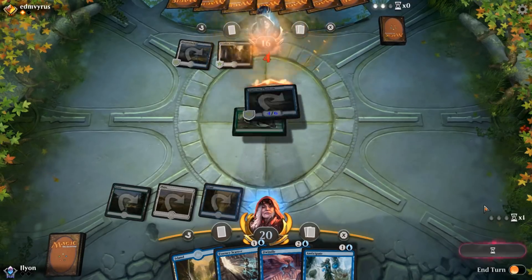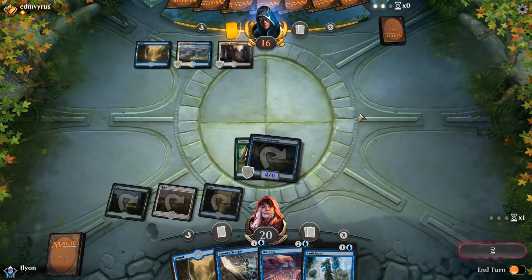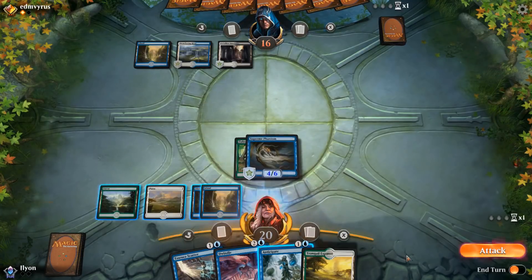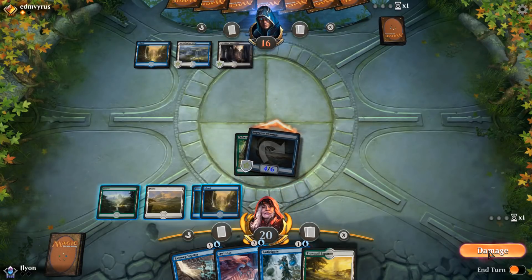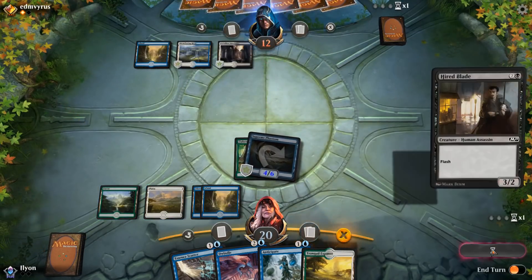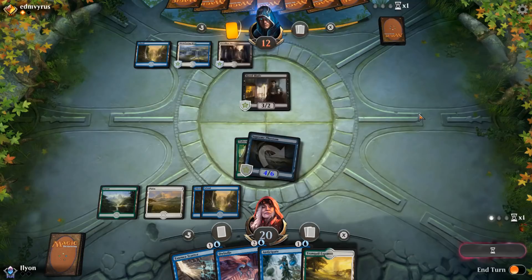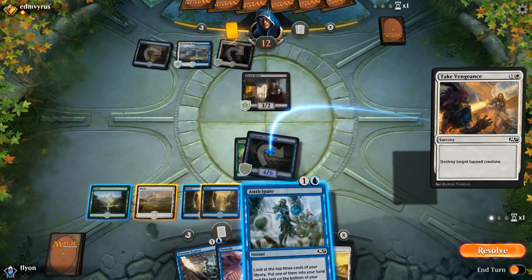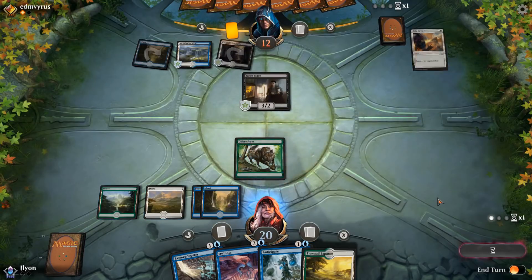I'm just going to get aggressive here — smash them with that, then I'll Anticipate and hold up Essence Scatter. Please don't block it. Okay, cool. I kind of wish this was in the gate right now. No Disperses. Cool. Hired Blade — that's fine, I don't care about a 3/2. There's no way for me to stop that, so I guess I just let it resolve. Gross. That's way better than any removal we saw.